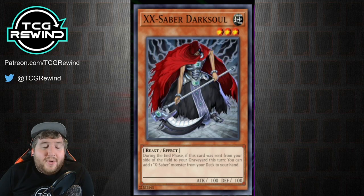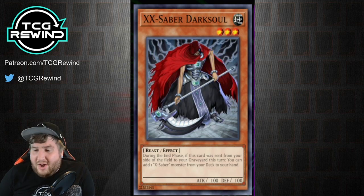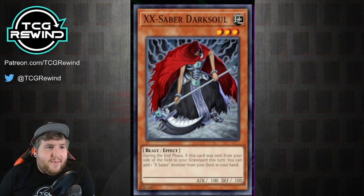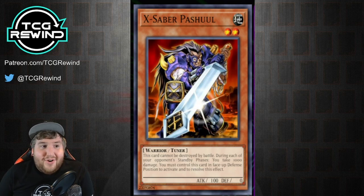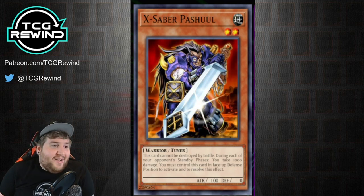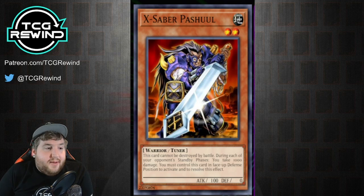This is the bread and butter — the card you're going to be playing around in virtually every single game. We'll talk about what other cards supplement it. First, the level two tuner of the deck, which is X-Saber Pasqual. This card goes really crazy. Its effect is: this card cannot be destroyed by battle, and during each of your opponent's standby phases, you take 1,000 damage.